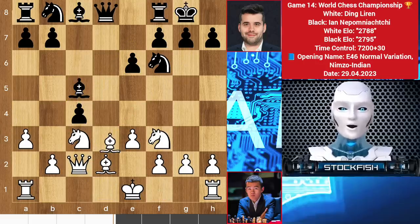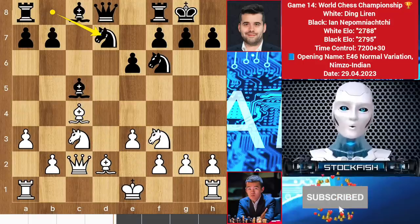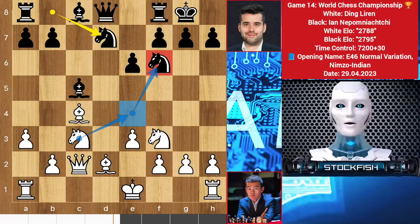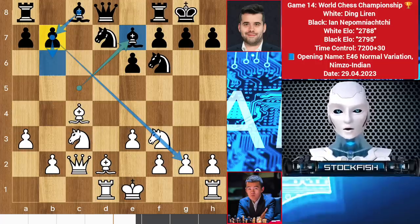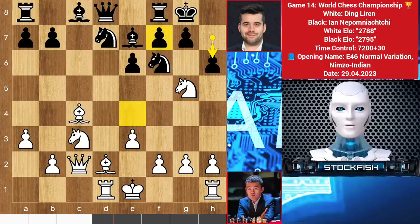We have exchanges on c4 square, bishop takes c4, knight d7. Here the best move is to play knight e4 to reduce black's kingside safety by taking the knight, but Ding played rook d1 — a very passive move. Bishop to e7 by Ian, but the best move was to play b6 to activate the bishop on this diagonal. You don't need to passivate the bishop. Ian is just trying to defend every attack. Knight here, but best was to play e4 because Ian gets a chance to play h6 to kick out the knight.